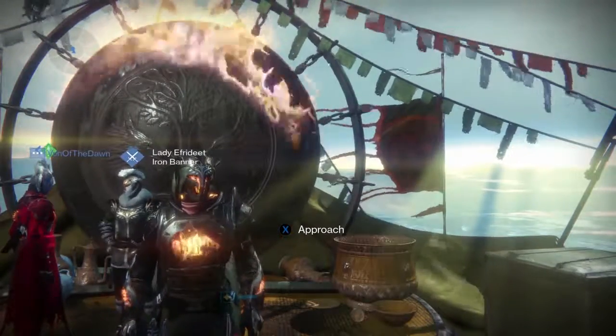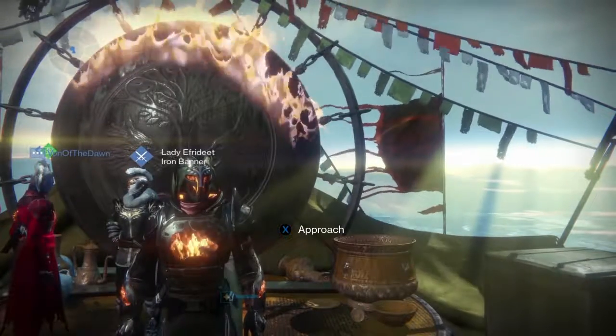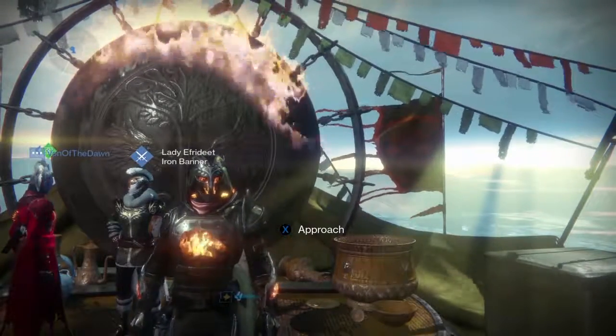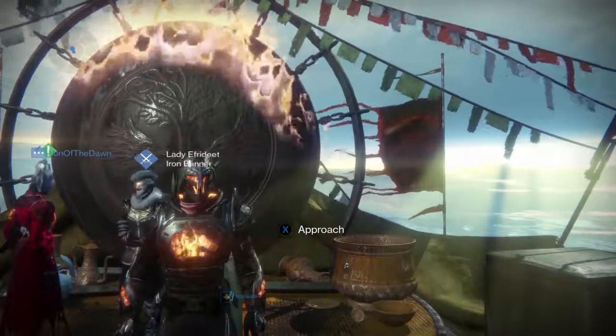What's going on guys, Orange Kuebler here back with another Destiny video. As many of you already know, Iron Banner has once again returned and Lady Efrideet has set up shop in Felwinter's Peak. As usual, she has brought some items for us to buy once we hit the specified rank, and bounties to fulfill and be rewarded for.